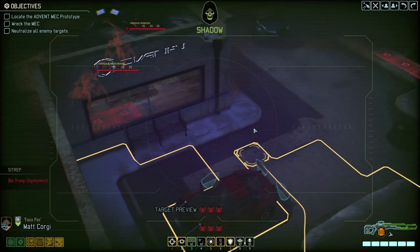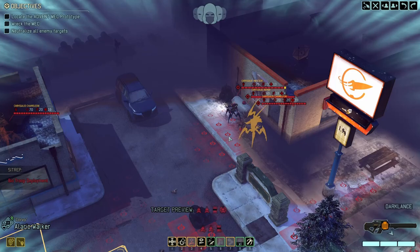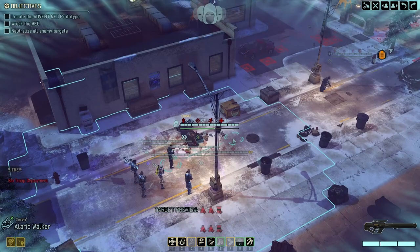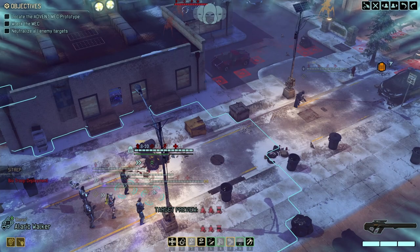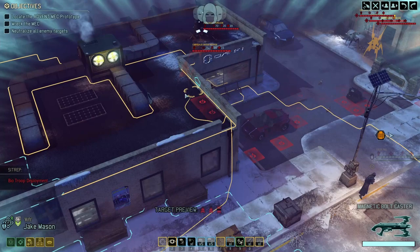We don't know there will be chrysalids here, but I already see several of them. I don't really want to engage them yet if I don't have to. I really hate the chameleons - they are so annoying. I guess we can set up on the high ground, especially Alaric - he needs to be on the high ground. Some of the enemies are a bit too close, meaning I can only really have one or maybe two people there.